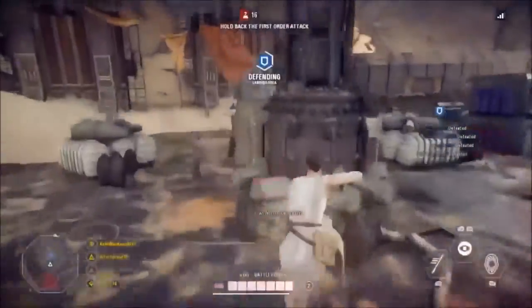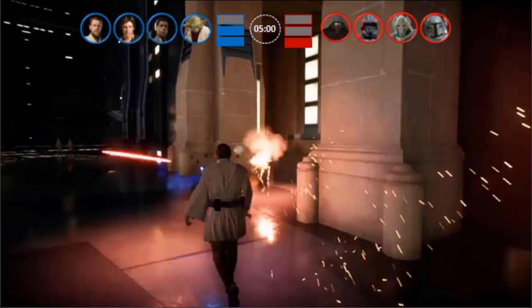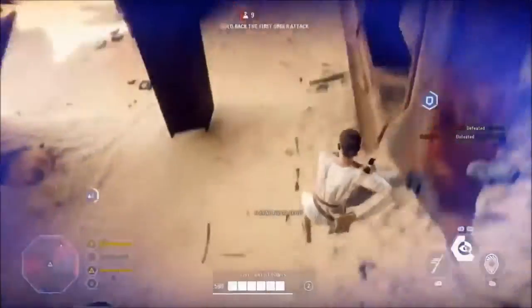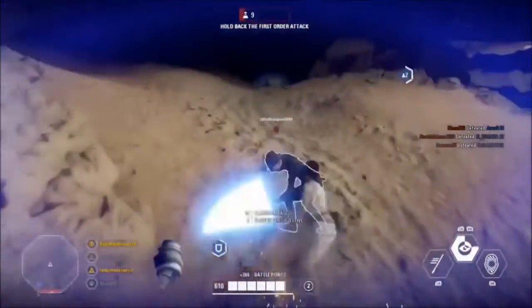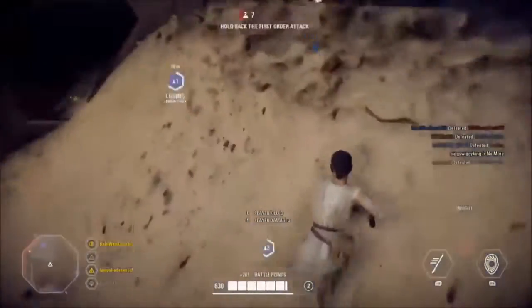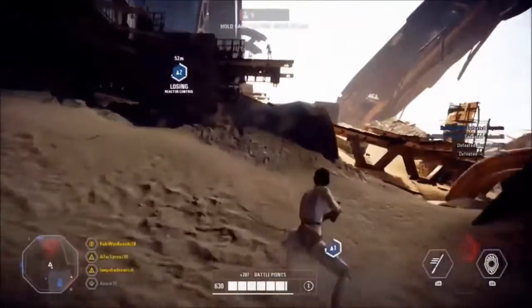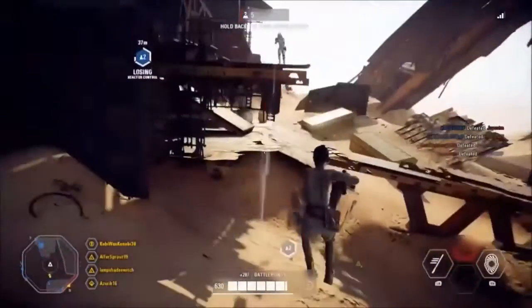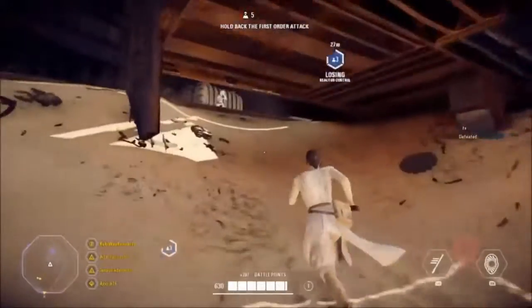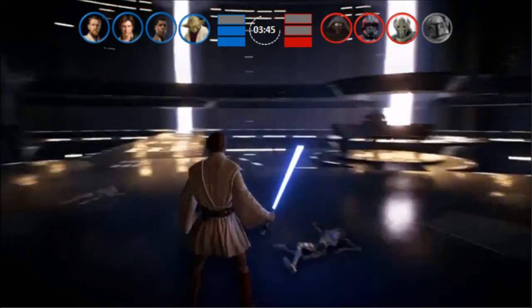The player who is able to pick a hero normally will spawn in as their chosen hero. The other 3 are put in a queue for their hero in the same order as the screen shows. In this case the first player has chosen to play as Obi-Wan. However, the others will still be able to play as normal classes, so on each team there will be one hero and 11 other players. Their aim is to defeat the other hero on the opposite team and at the same time defend their own hero. Once a hero is defeated, the next player in the queue will now spawn as their chosen hero.